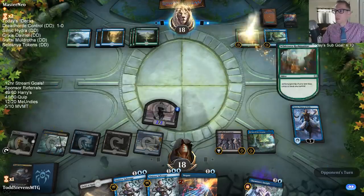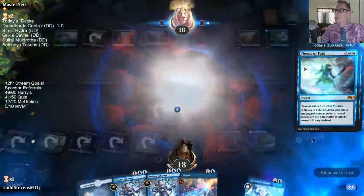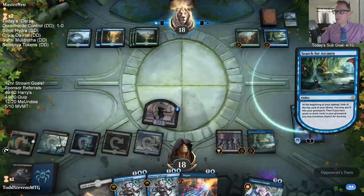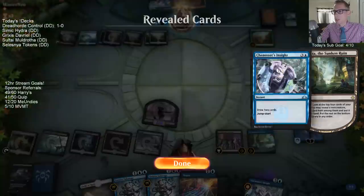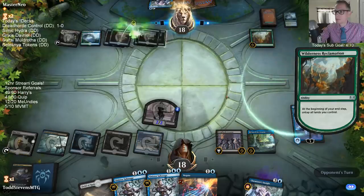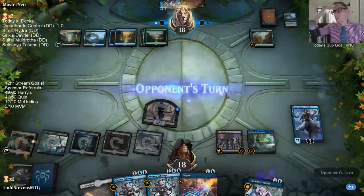I think this deck would probably struggle against aggro, but I like it as an anti-control control deck. There are just so many blue decks. They cannot draw more than one card a turn, thankfully. So Opt didn't actually draw a card. Now we're definitely playing Field of Ruin next turn and getting rid of that thing. I feel like they have found an abnormally high amount of that card.